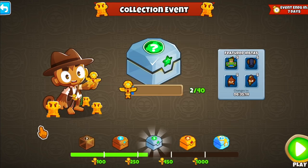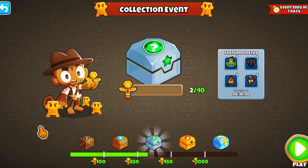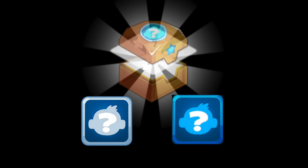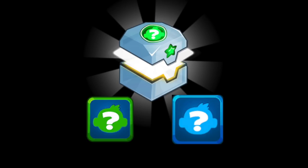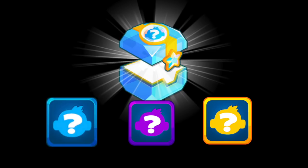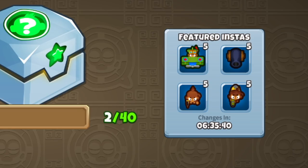So let's quickly explain the collection event system. This whole screen that you're looking at is pretty simple to understand. There's this bar at the bottom, and you play maps and collect totems or candy or Easter eggs depending on the theme, and it slowly fills up, unlocking a different chest whenever you hit a certain milestone. The wooden chest gives you two insta monkeys between tier 1 and tier 2. The bronze chest gives you two insta monkeys between tier 1 and tier 3. The silver chest gives you two insta monkeys between tier 2 and tier 3. The golden chest gives you two to three insta monkeys between tier 3 and 4. And the diamond chest gives you two to three insta monkeys between tier 3 and tier 5.